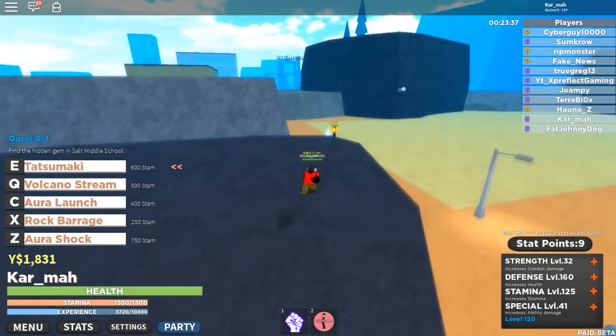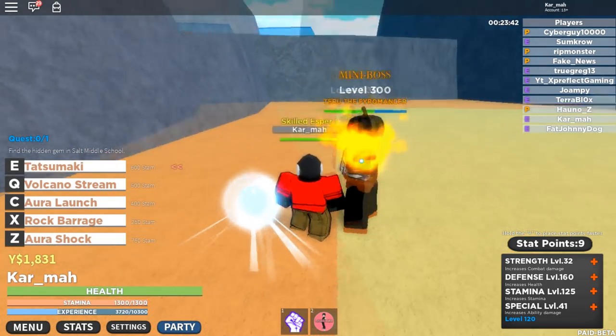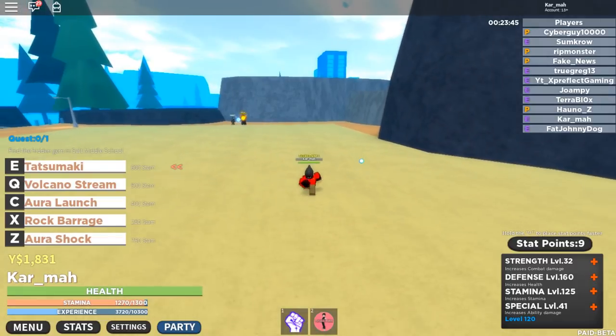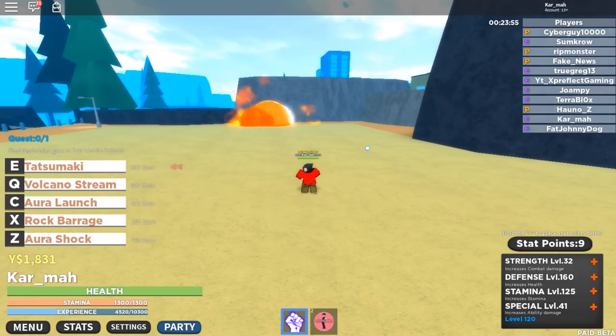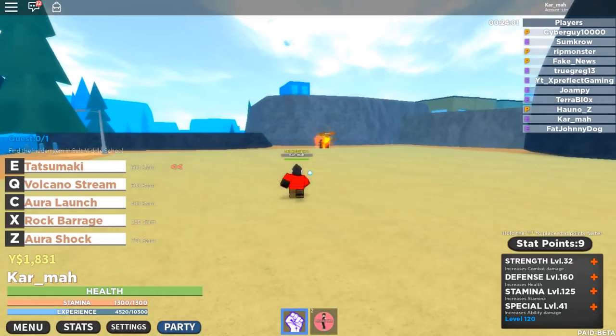Then you want to find the pyro mini boss — the pyromancer mini boss. You want to find him, and you should be an Esper. If you are a pyromancer, I don't think it works for this because you need the range of an Esper. So if you are a pyromancer, it might not work for you.